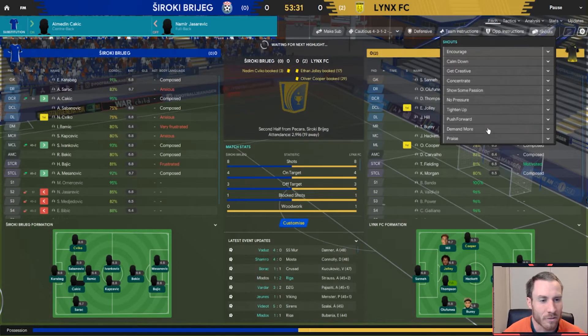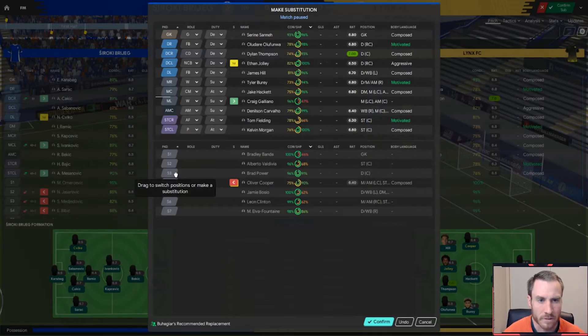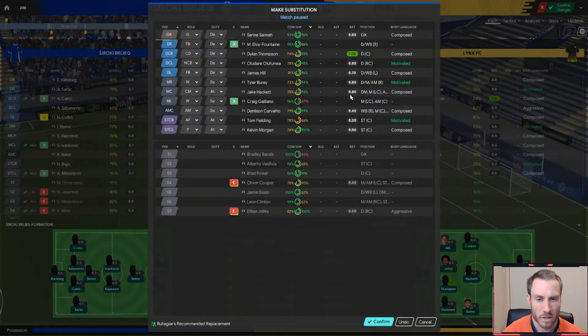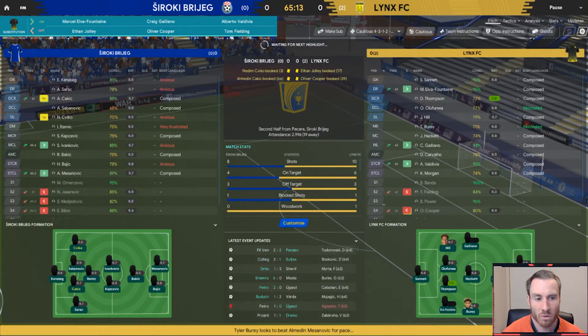It's going to take me a little bit of time to get used to all of these player names — that's literally the biggest challenge I'm having. I think we might just tick into cautious here with 30 minutes to play. Yellow-carded Oliver Cooper is going to come out for Galliano. Olifunwa can play in the centre of midfield, and then I can put Elva Fontaine out onto the wing and keep relatively strong through our back line. Tom Fielding has not had a great day so I think we'll put Alberto Valdivia in up front — all three subs at the same time.